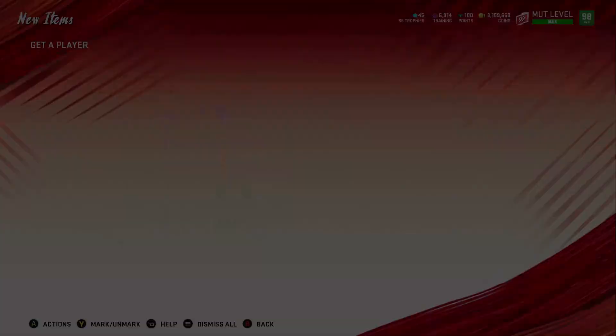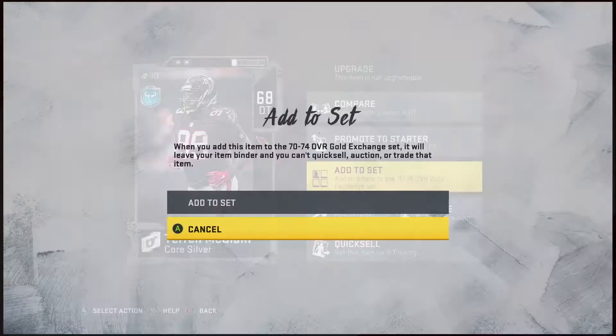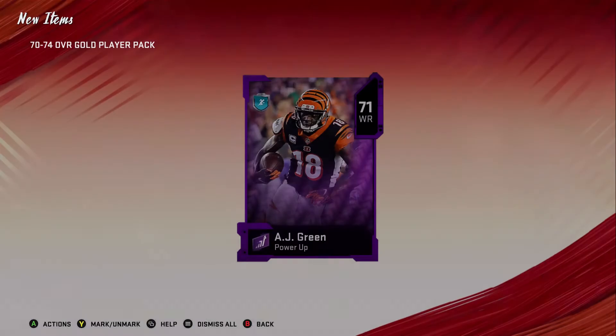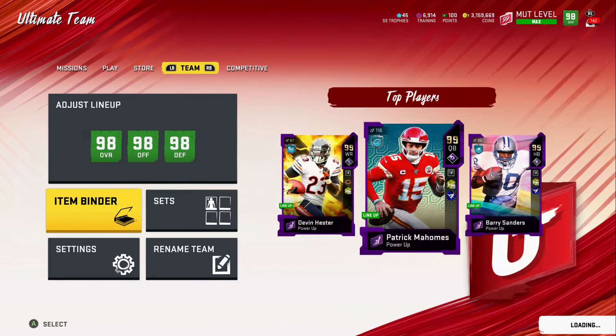Cam Newton is going for around 100-120K coins, Darren Waller is going for 100K, Lamar Jackson is going for a good amount too. We hold onto that elite. We put the 65 into the set, and we get a 66 and 69. We hope for a power up — we don't get it, but we do get a silver card so we throw that into the set. Once you get the 74-70 gold from the set, we got a power up — an AJ Green power up — so that might be going for something.